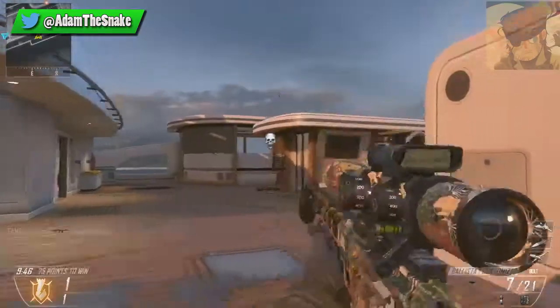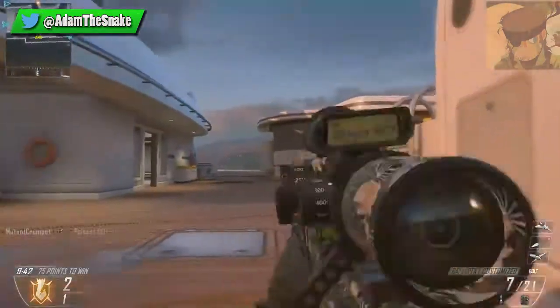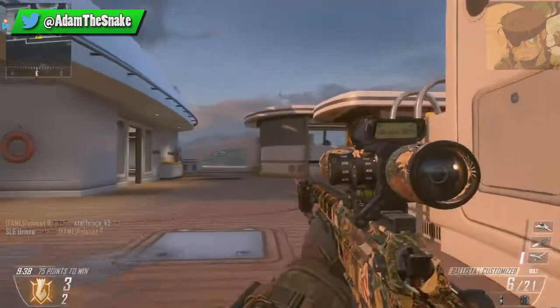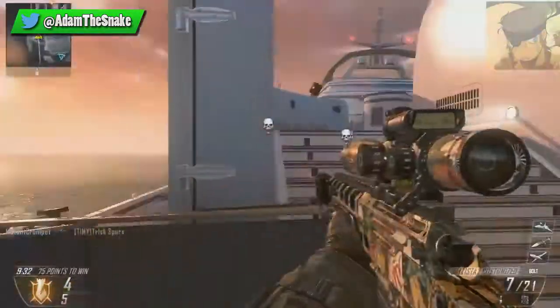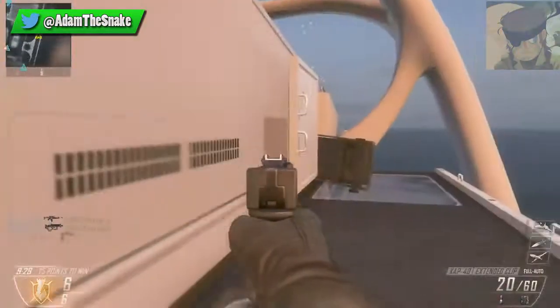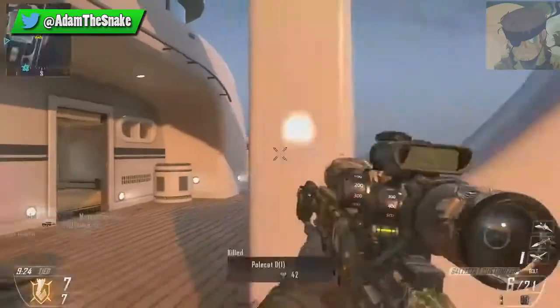There's a guy in there. Poke it up, poke it out. Well that was random. Aw damn it. With a weird start, I just shot someone randomly through the wall and got him. Is there someone up here? There's usually someone up there. Oh, there's someone behind us. They're spawning behind us I think. There's one.